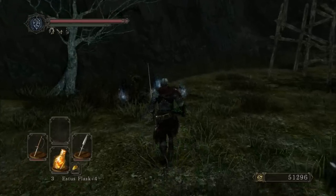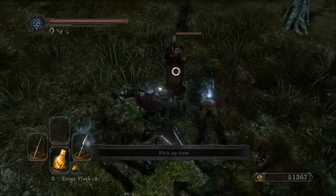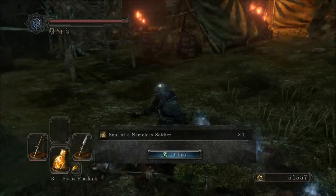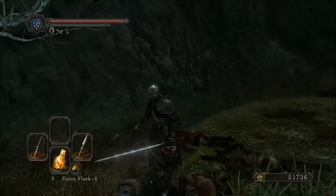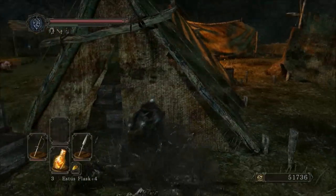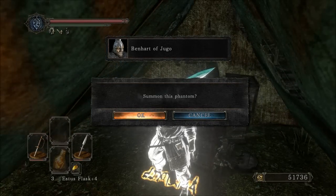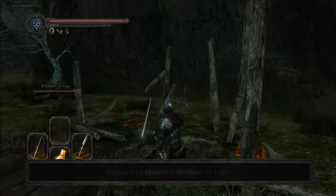This guy's just chop chop chopping away with his pickaxe. And there's a dead man, and on the summon sign — Benhart of Jugo. We'll be taking him. Since he has the same kind of quest as Lucatiel, we've got to bring him to boss fights, and we've got one of those coming up soon.